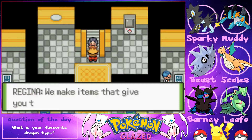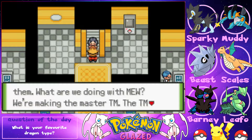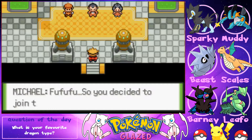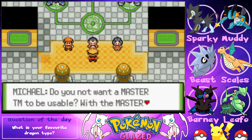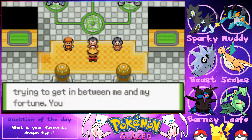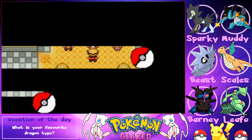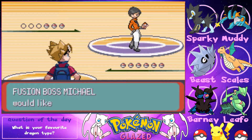Regina explains the plan: Michael Kinn is CEO of Fusion Co., which makes battle items and TMs. TMs have one flaw — only certain Pokémon can learn them. They're using Mew to create a Master TM that all Pokémon can learn. She dares us to climb the stairs to stop them, revealing she wants to make billions from it.